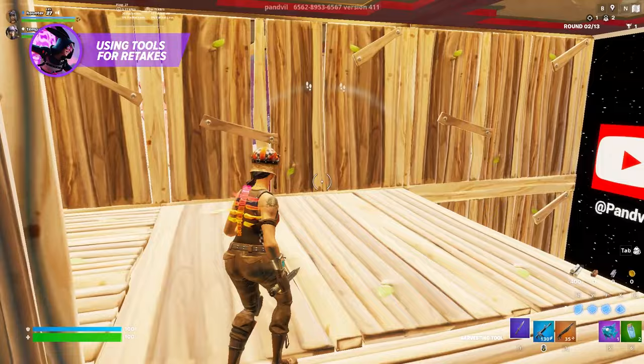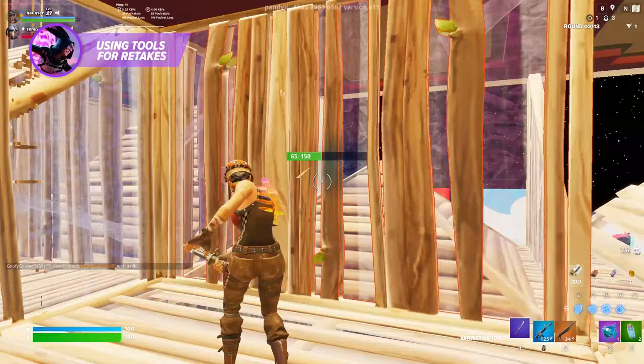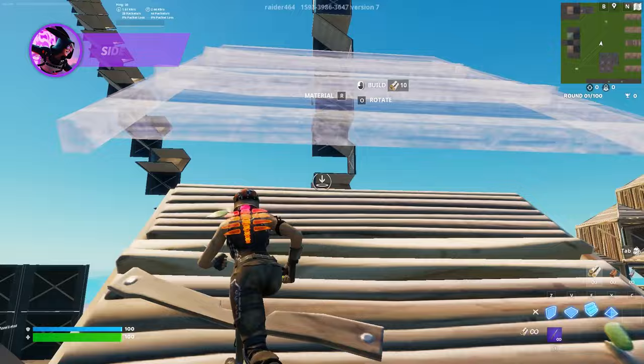However, the most important tool of all — especially when trying to claim a wall — might just be your pickaxe. This can soften your opponent's wall so you can punch through with a rapid-fire weapon without running out of bullets. It can even be used as a form of misdirection when you smack one wall but target another side of their box entirely. Keep your opponent guessing where you'll try to claim.